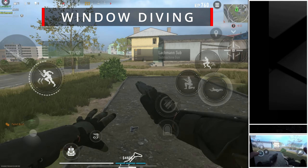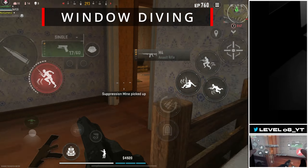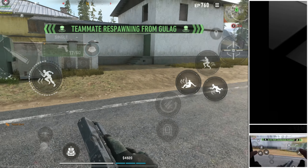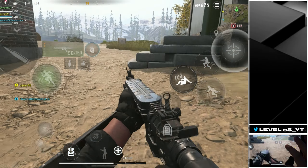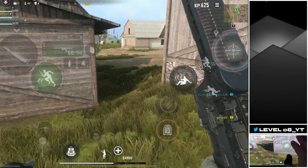Window Diving. You can use the dolphin dive to move through windows efficiently, adding an element of surprise or allowing a quick escape. Execute this by sprinting or tactical sprinting towards a window and then pressing the prone button to dive through it. Ensure that you have built enough momentum before attempting this to make it effective.